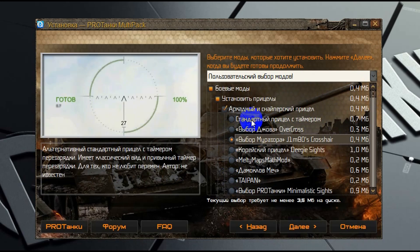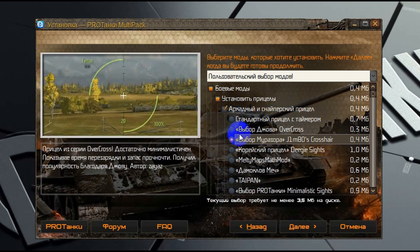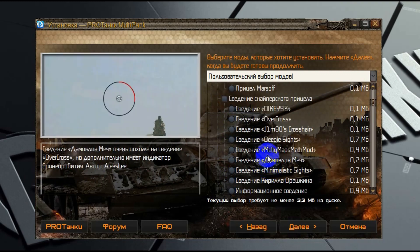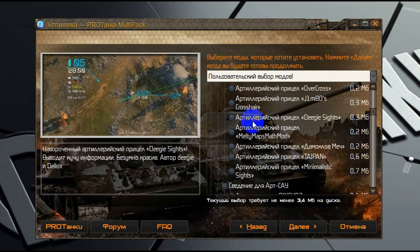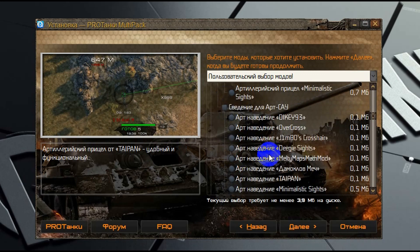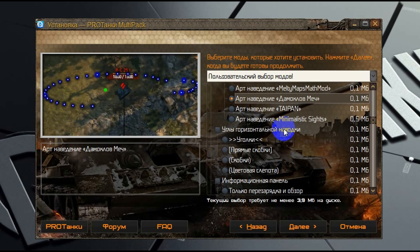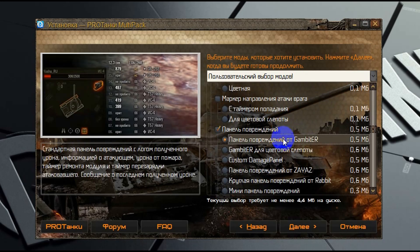Хочу обратить внимание, что теперь в мультипаке добавлен конфигуратор прицелов, и каждый вид каждого прицела вы должны выбрать отдельно. Если вы его не выберете, то этот тип прицела будет использован стандартным — таким, как он представлен в клиенте игры. Благодаря особенностям установки модов из мультипака, вы можете произвести тонкую настройку модов непосредственно при установке.